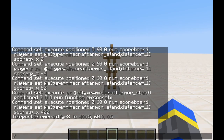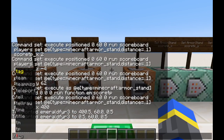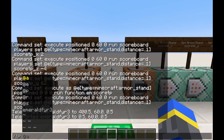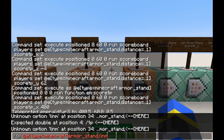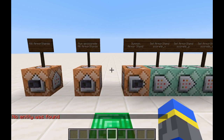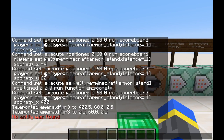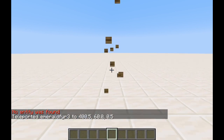If I go back to TP 0, 0, you can see that the armor stand is not in loaded chunks because if I attempt to teleport to it using @e[type=armor_stand,limit=1], it won't find it. Let me just go back and quickly kill that armor stand there so it doesn't mess with anything.